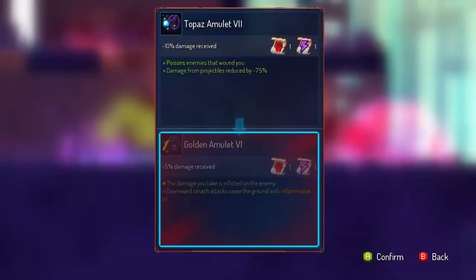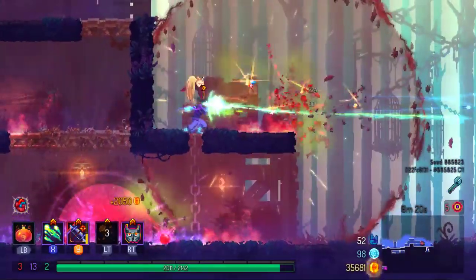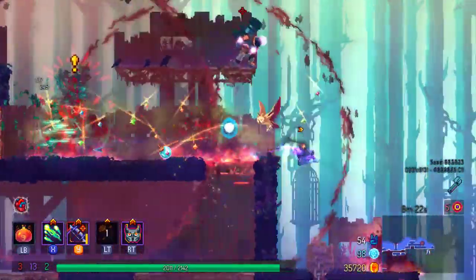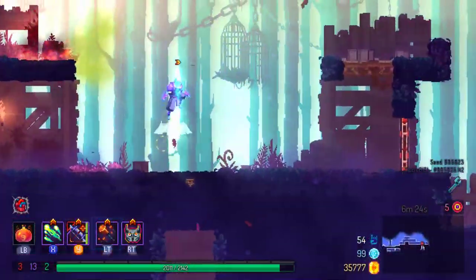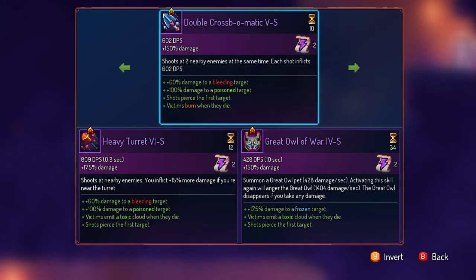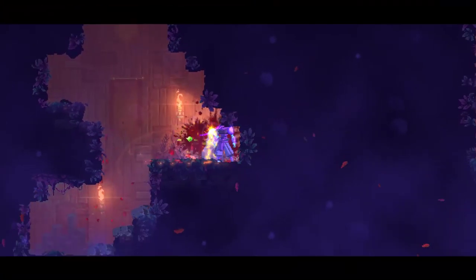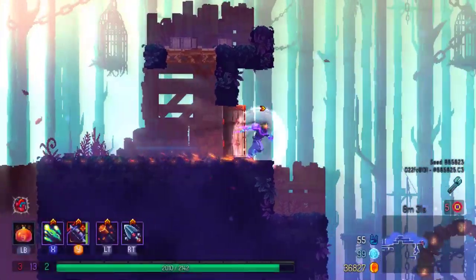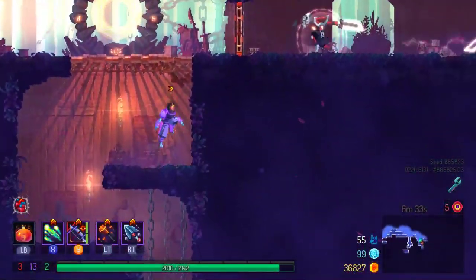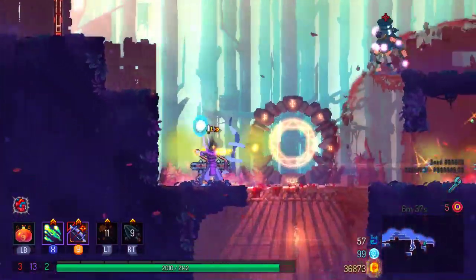I really gotta get 100% on poison for this thing ASAP. Also, damage reduction on projectiles is going to help a lot — that's going to prevent me from dying a very ignoble death to getting sniped by an inquisitor, which is one of those things you kind of expect to happen over time when it comes to five-cell runs.